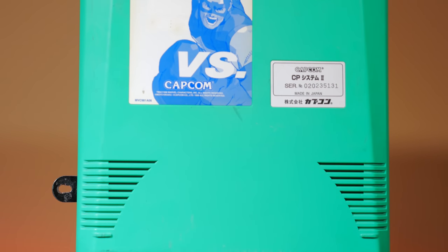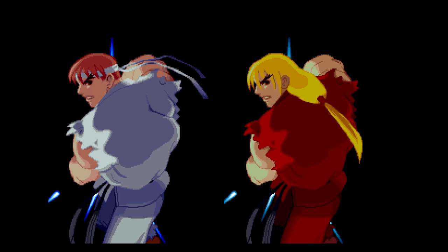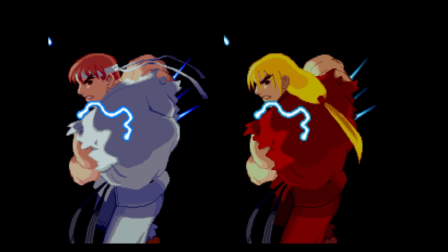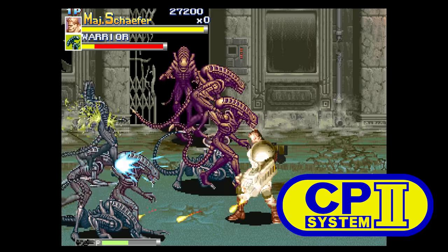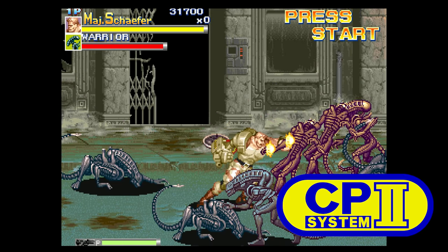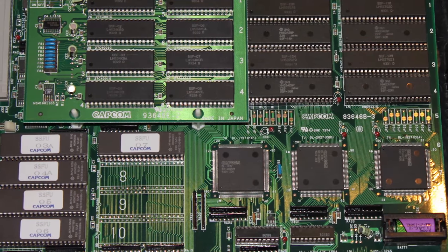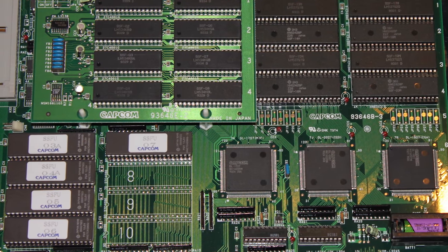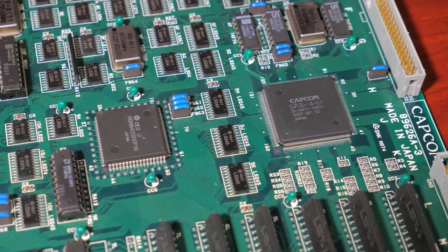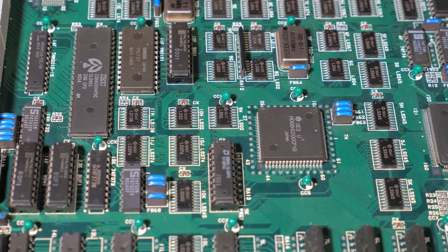Earlier last year, I covered Capcom's controversial protection methods for its CPS2-based arcade hardware. In 1993, Capcom released the successor to the very popular and widely bootlegged CPS1, known as Capcom CPS2 or Capcom Play System 2 hardware. Every single board utilized a suicide battery. The CPS2 came standard with similar hardware to its older CPS1 hardware, including the 68000 CPU running at 16MHz. The sound CPU was a standard Z80 at 8MHz, and the same CPSA and B graphics processors were also found in the CPS1.